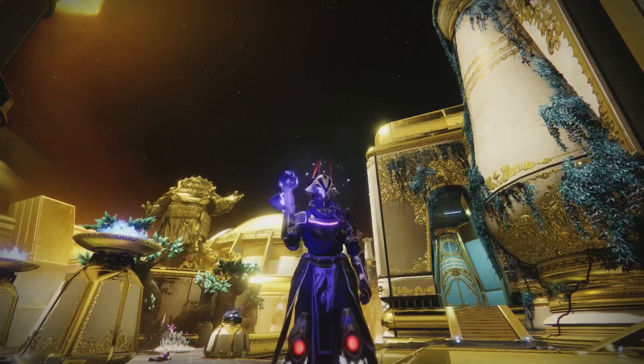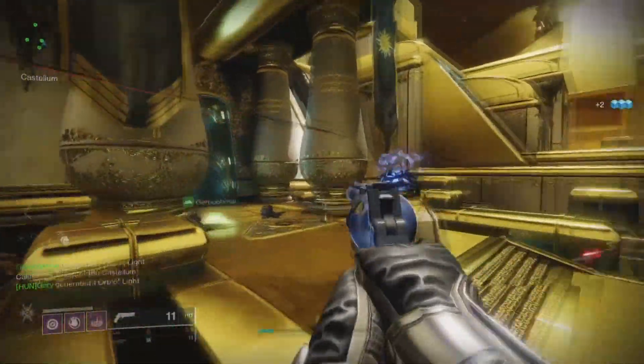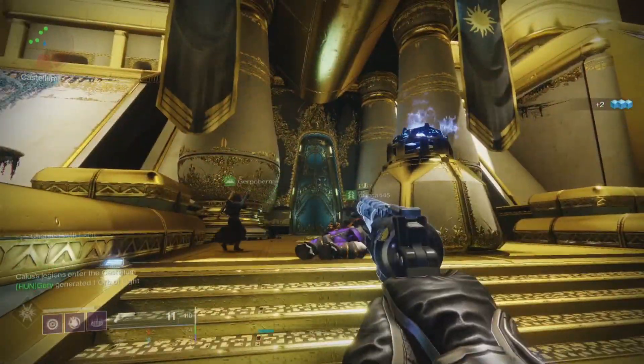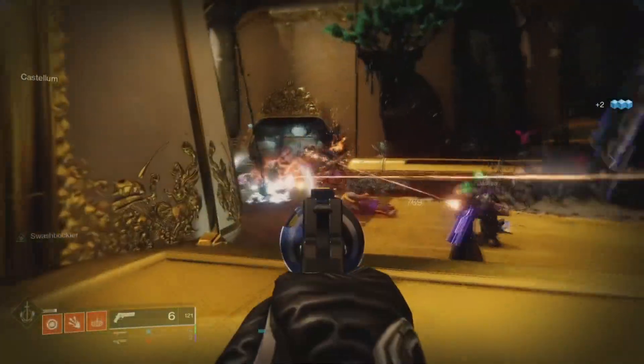Welcome to the Castellum. This will be your focal point between each encounter. For the first encounter, you'll need to find where the enemies are. Once you've found and cleared the enemies, you'll need to split your team up into one team of four, which is add control, and one team of two, which are runners.